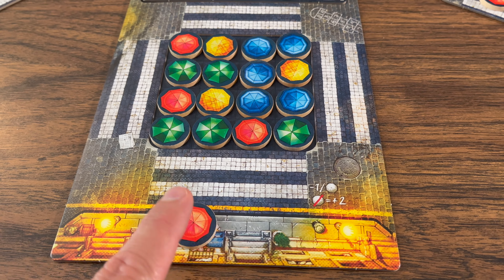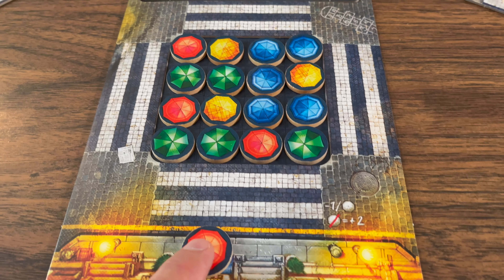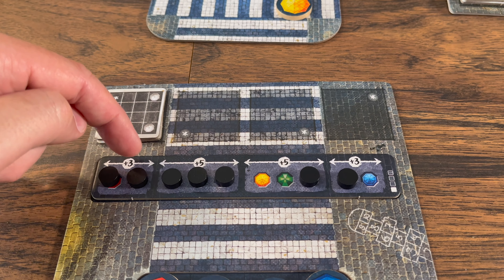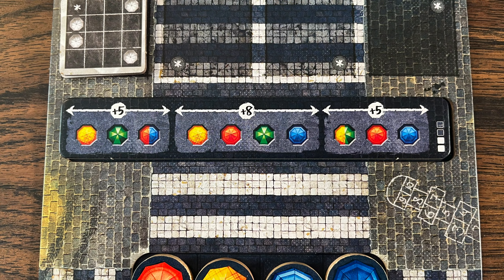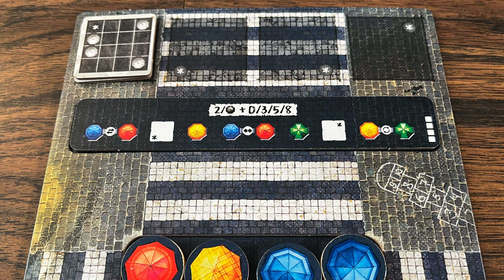Players can only complete one figure per turn. The game ends when either the last available scoring token has been placed, when a player no longer has any figure tokens in front of them, or when a player has placed 10 scoring tokens on their scoreboard. Everyone takes one last turn and then scores: two points for each scoring token placed on your scoreboard, negative one point for each umbrella token still in your personal waiting zone, and a bonus of two points if you have none there. You also gain points for completing groups on your scoreboard, and scoring varies by the level of scoreboard you are playing.